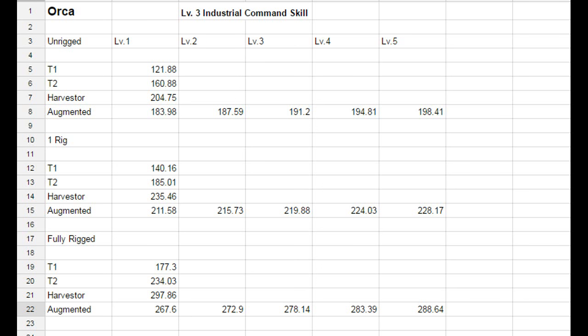For the single-rigged Orca: Tech 1 yields 140.16, Tech 2 yields 185.01, Harvester yields 235.46, and the Augmented drone yields 211.58 m³. These consistently increase until level 5, where the Augmented drone reaches 228.17 m³.